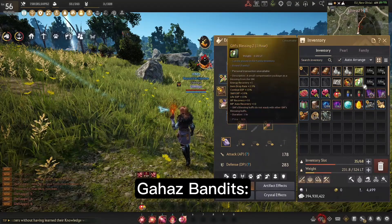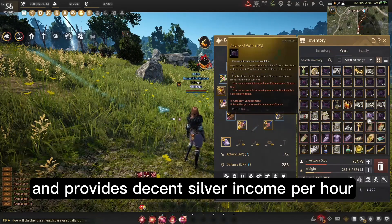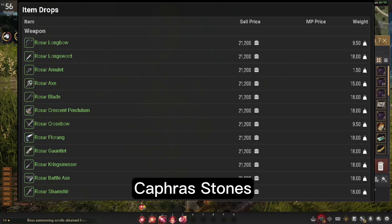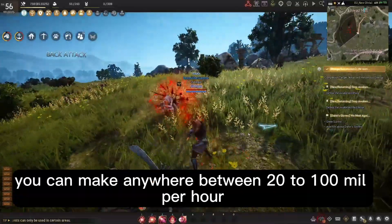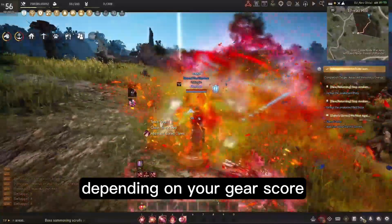Next on the list is Gahaz Bandits. This spot is accessible for mid-level players and provides decent silver income per hour. Item drops include syrups, Narc seals, Narc black stones, weapon and armor, capra stones, trash loot items, forbidden books, and the Ring of Crescent Guardian. You can make anywhere between 20 to 100 million per hour depending on your gear score.